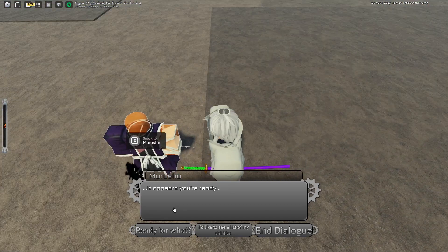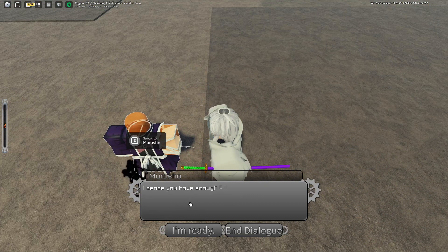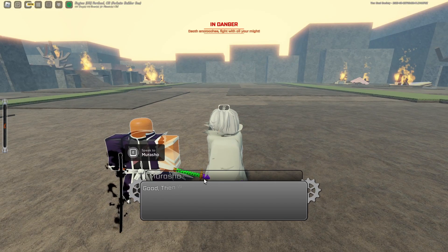Okay, so I actually ended up going to my Zanpakuto world and for some reason I think I can already start. Musho is saying: 'It appears you're ready — I sense you have enough power to unlock my full potential. The trials will begin. Are you ready to unlock Bankai?' I'm ready.